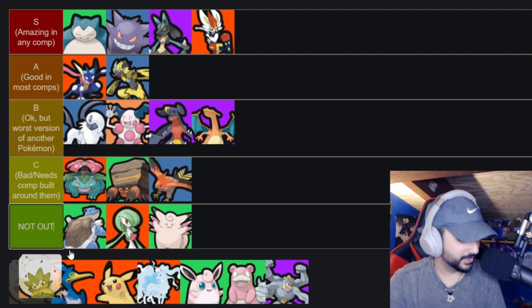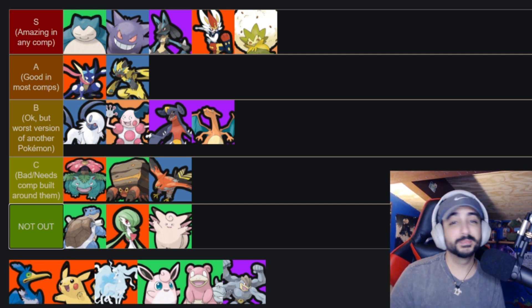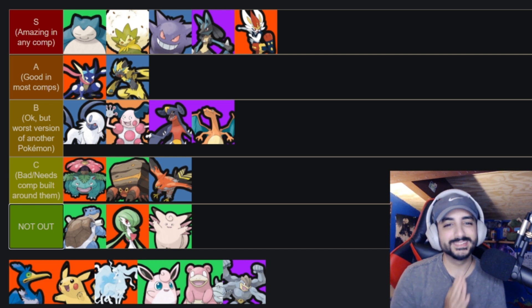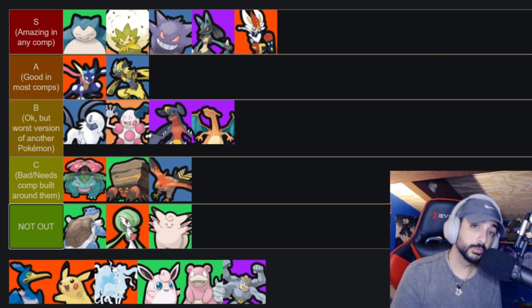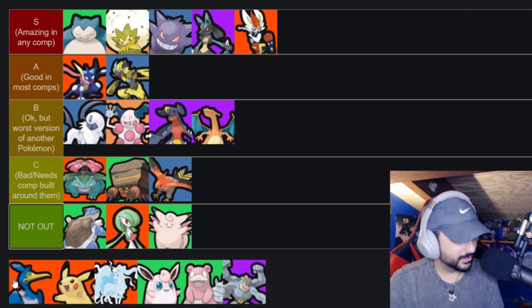Eldegoss — the only true support in the game. He has a heal, a speed-up ultimate, damage, and an AOE heal. Just insane. If I had to reorder the list, he might be at the very top. I'd take Eldegross in literally any composition. If you don't have an Eldegoss and the enemy team does, you probably lost. That's how crazy this character is.